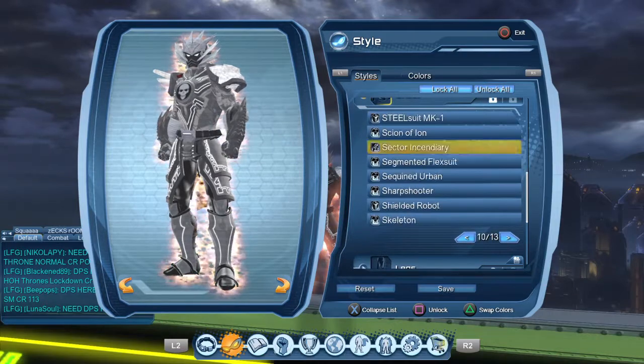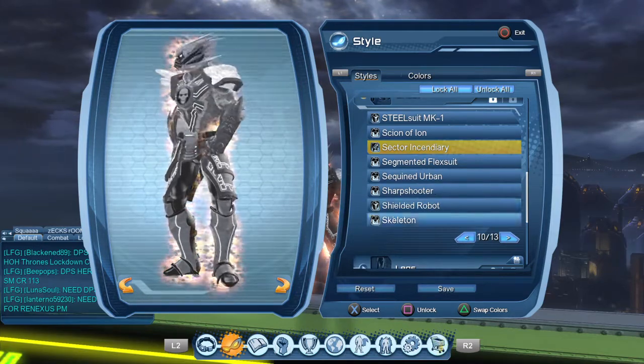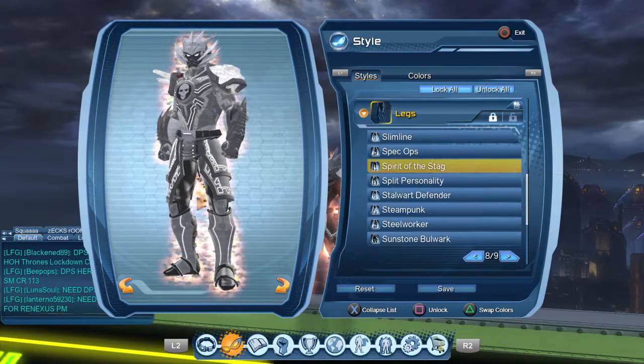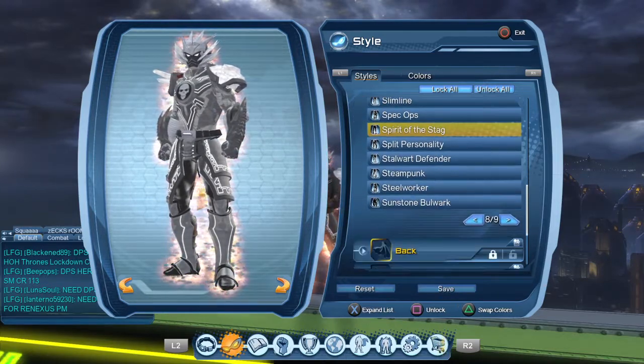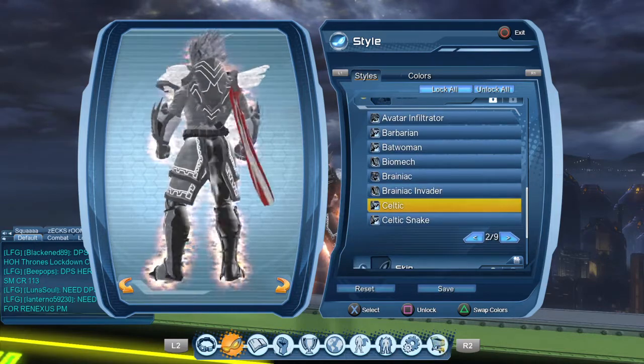For chest, I use Sector Incendiary — I hope that's how you say it. For legs, I am using Spirit of the Stag. For back, it's Celtic — I use Dunred.